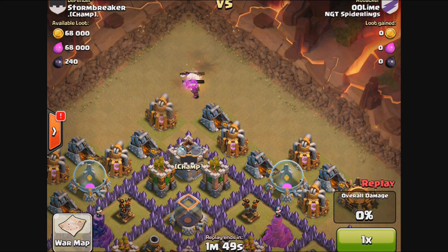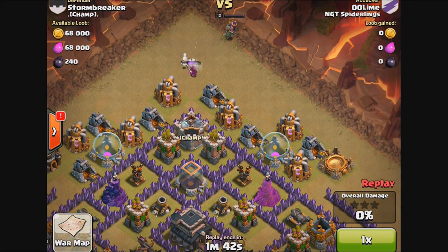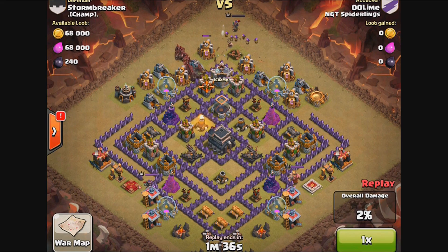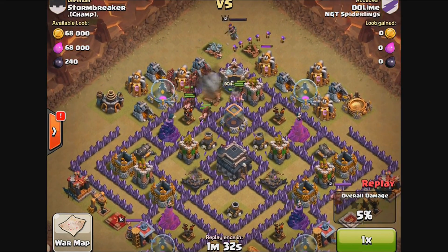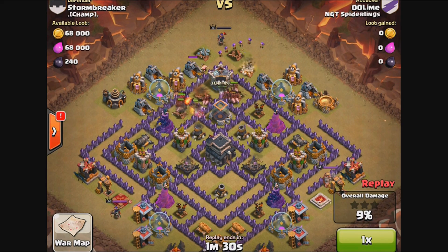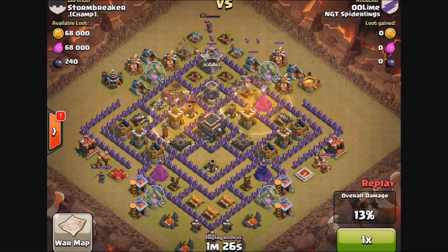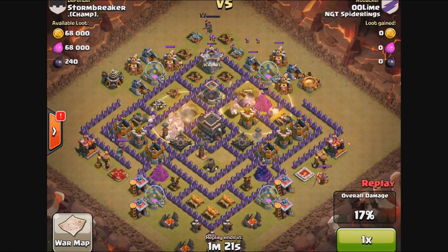Even using the lightning spell didn't take them out — the health is almost zero, but anything you send in against these guys is going to be tough because of all that splash damage they do. Lime does a good job of bringing in the Archer Queen using her ability, so she's invisible for a period of time in order to take those wizards out. And there come the hog riders!